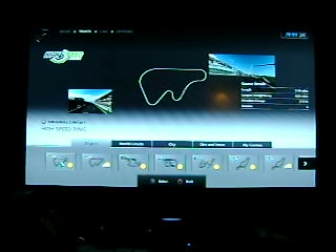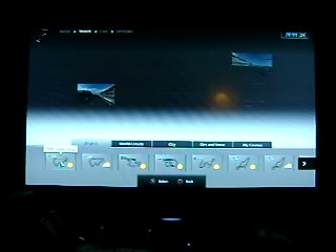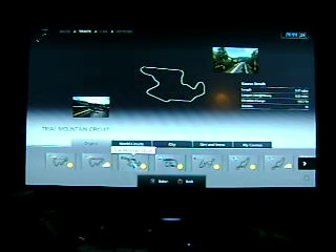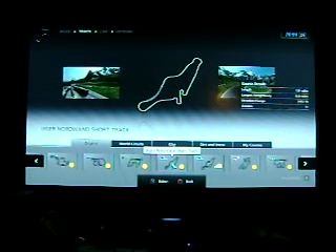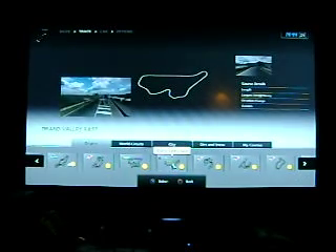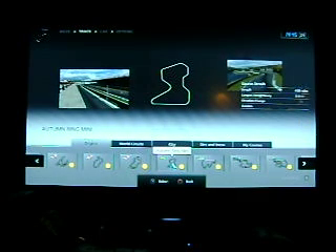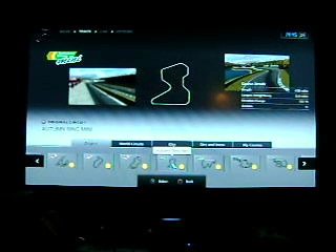This should be part 4 or part 5. They got High Speed Ring, Weather Change, Trial Mountain, Deep Forest, Grand Valley Speedway, Niagara North — whatever the hell that is. Short Track, Weather Change, Cape Ring — that looks like a new one. And then they got the Autumn Ring, Grand Valley East, Cape Ring, Autumn Ring, High Speed Ring. For those who played on the original PlayStation...